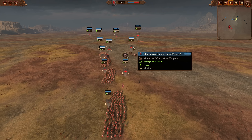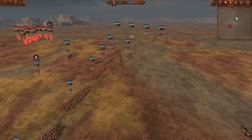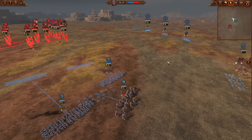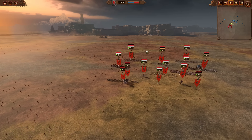Valkia also for some more anti-large flying, more anti-large on the ground with two Minotaurs of Khorne, and then a front line of Marauders — just five of them. Got some Warhounds and Fleshhounds out on the flanks, Fury in the Sky here.